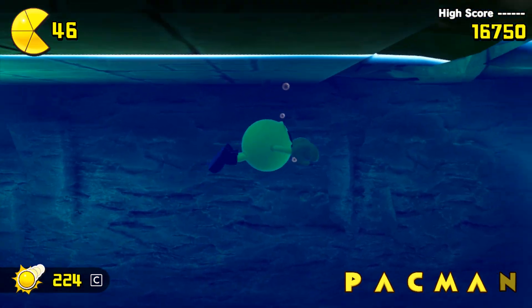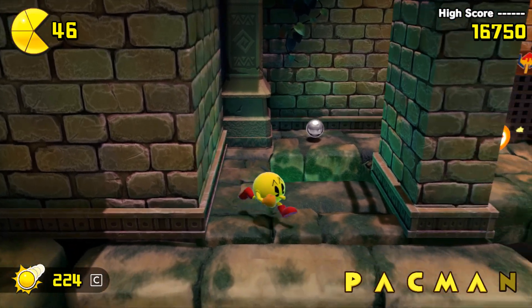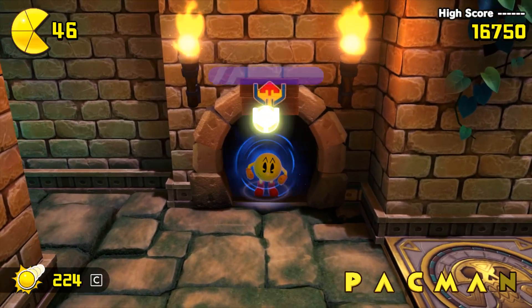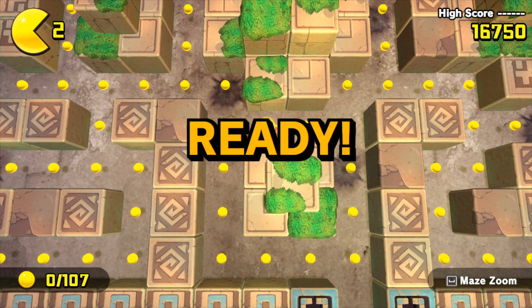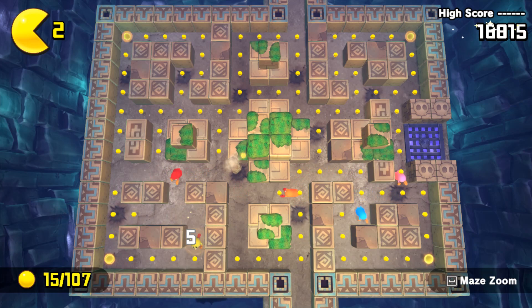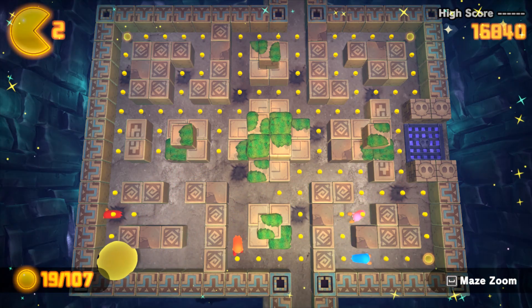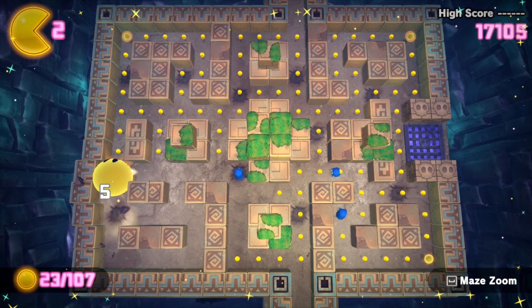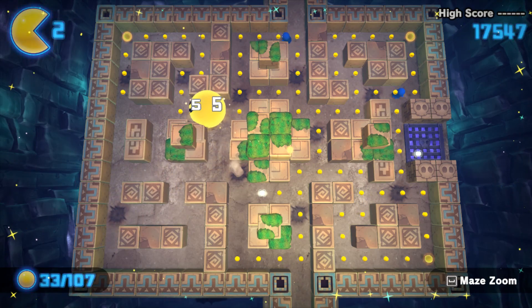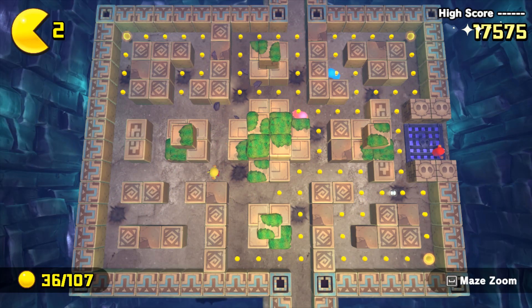We came down here to get the Galaxian icon. With the Galaxian flagship we can now handle the maze. You might notice those dark spots — those are where stalactites will fall — or not stalactites, sorry.